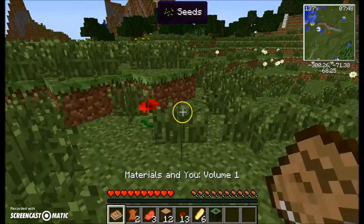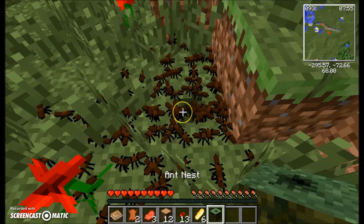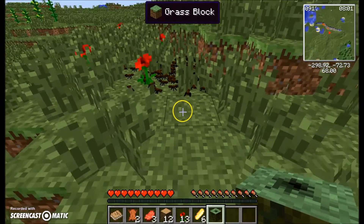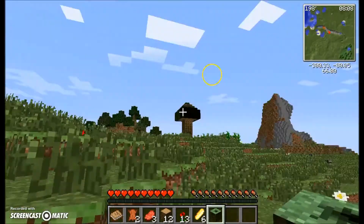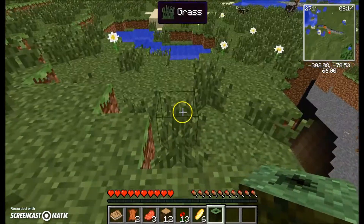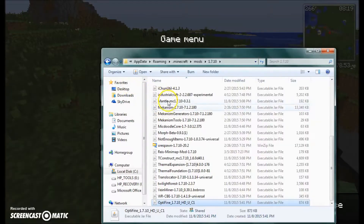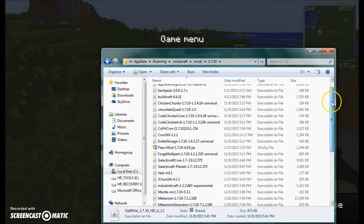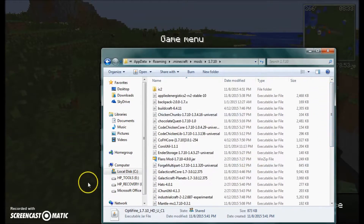I started out and I got some supplies and an ant nest. I'm just going to go over here. I also found a ravine. And if you're wondering what mods I have installed, I have these mods — if you want to pause the video you can check out the mods. I also put what mods I have in the description of this video.